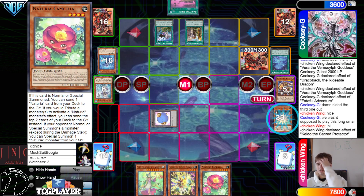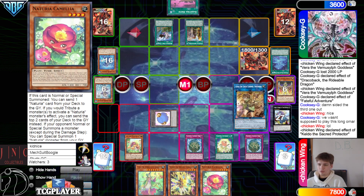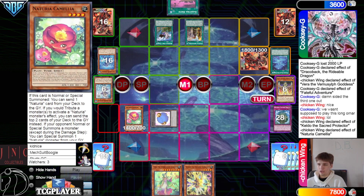Draw Camelot. Babuska goes — activate Keldo effect, go ahead put back two Sacred Tree, Blessing, Mole Cricket. This has been a really, really long game too.